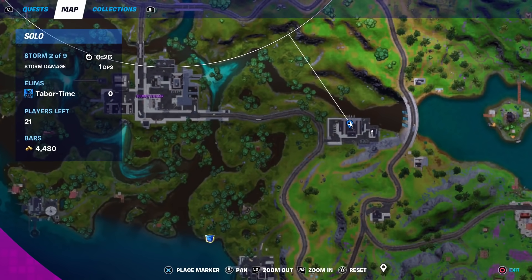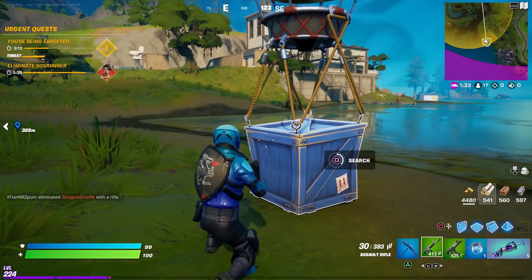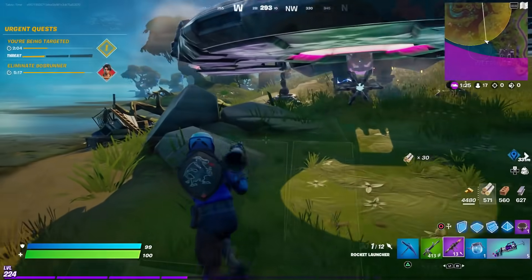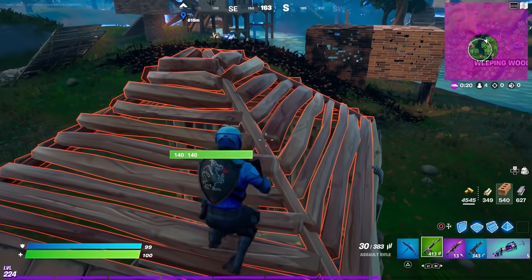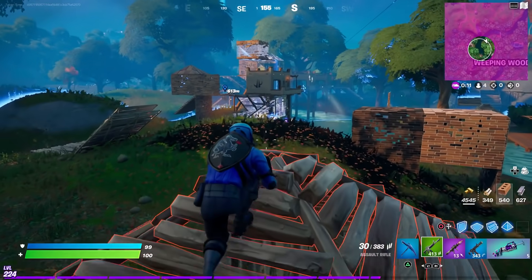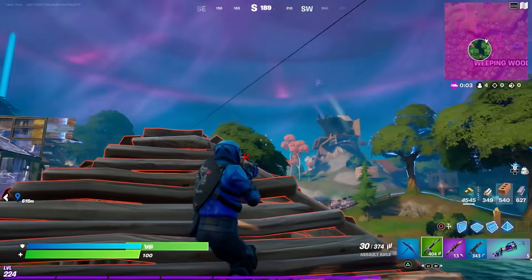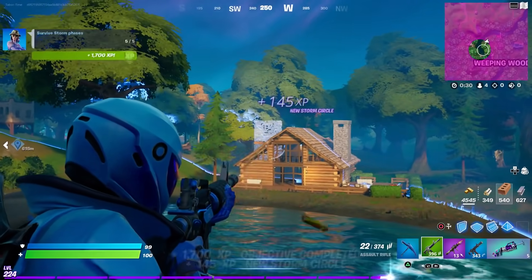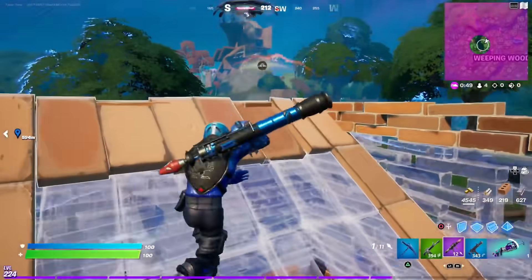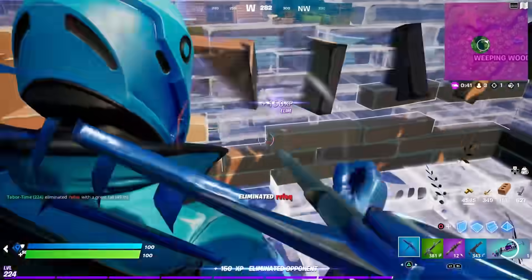The exact location is right in the center of Hydro 16 — super easy. All five locations, not bad at all. We found an RPG — two guys are fighting right in front of us. Someone's gliding in — oh, someone's in the UFO. Not today! Got him.